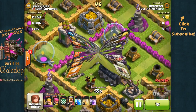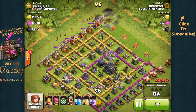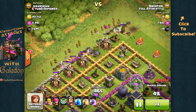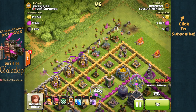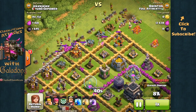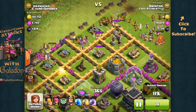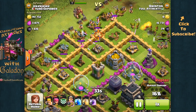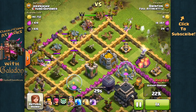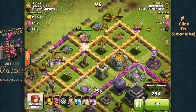We'll start out with our first replay of the day — there it is, the Dark Elixir in the center of the base that Quentin is after. He's found a DE heavy base but has just brought Barbarians and Archers, so he is going to use what I like to call the Brute Force technique to force those units in through all of those layers of walls to get to that Dark Elixir storage. Rather than ringing the base, he's heavily focused on the top left of this village — no Wall Breakers.